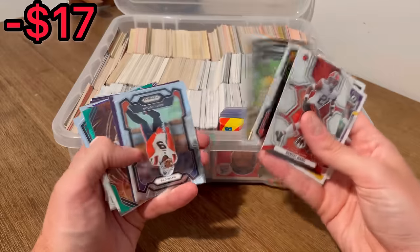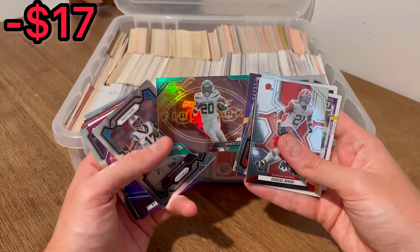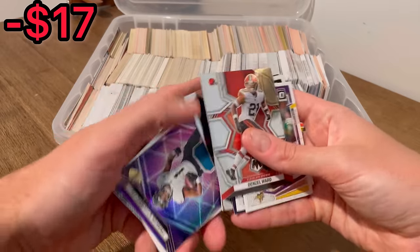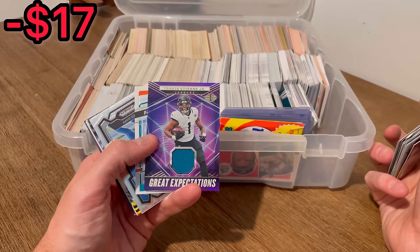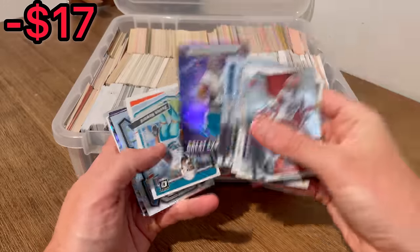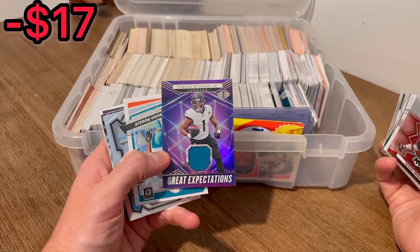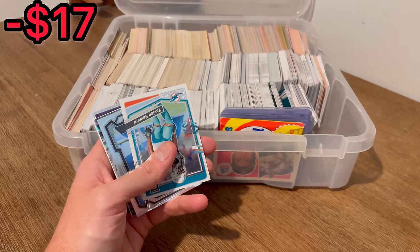Patrick Mahomes. Breece Hall Lightning, Fireworks Green. We got a patch card right here of Travis Etienne — Great Expectations. That's a pretty sweet looking card. Let's go ahead and set that aside for the first overall giveaway with the Brett Favre from the other unboxing.